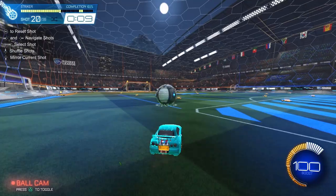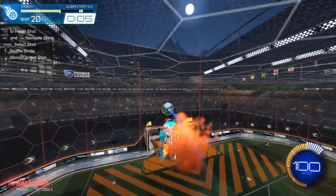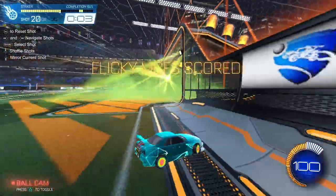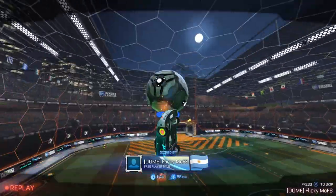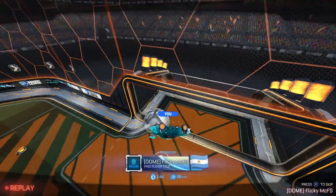Here's another simulated force kickoff back to you — pop it up, hit it, fly to the ceiling, and use a pre-flip to finish it off. That's one of the more stylish things you can do, and it's good practice to get a touch here and then fly to the ceiling, just practicing how your car moves in different scenarios and getting comfortable with that.